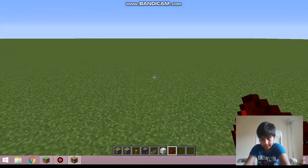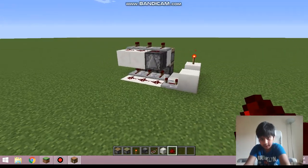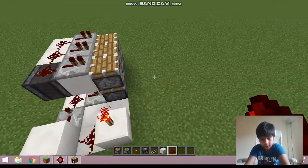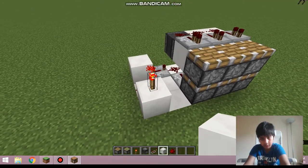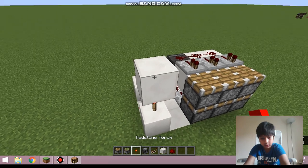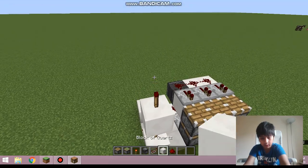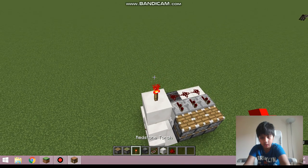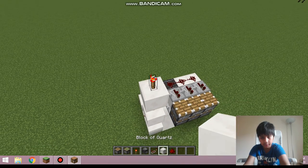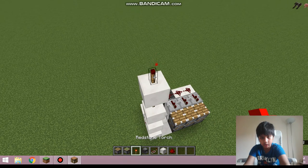That's basically it for the bottom bit - just simple redstone stuff. Now put a block on top, then put a redstone torch, then put a block, then put another torch.